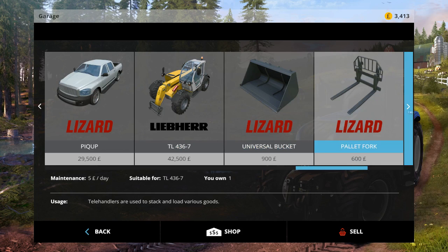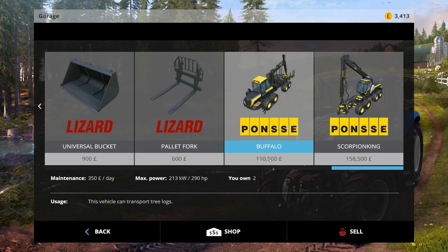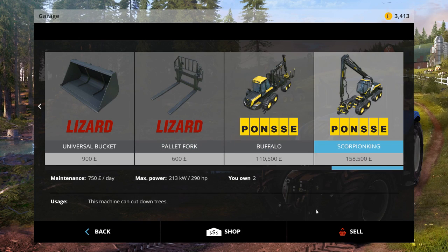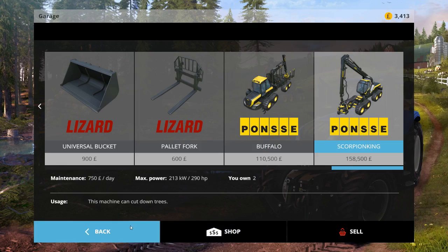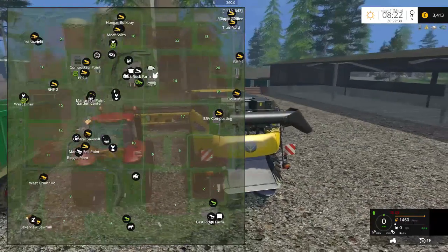There's one Libera telehandler complete with bucket and pallet fork. For forest equipment you get two Buffaloes and two Scorpion Kings. This has everything that you need to start.